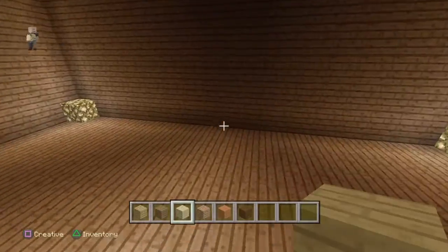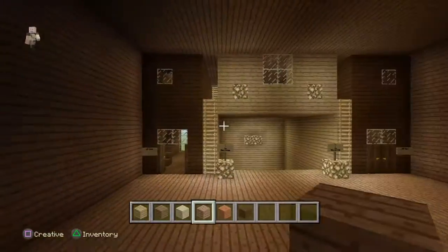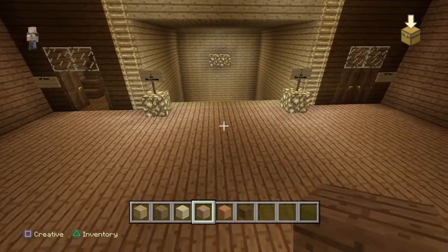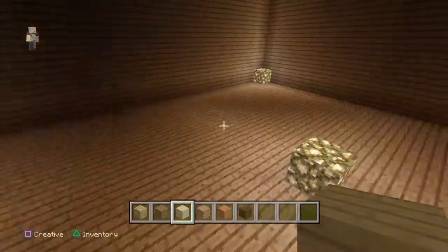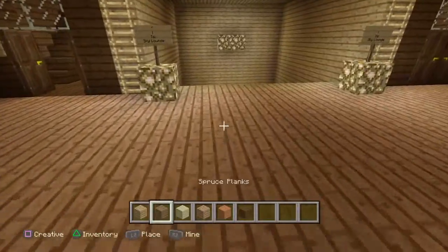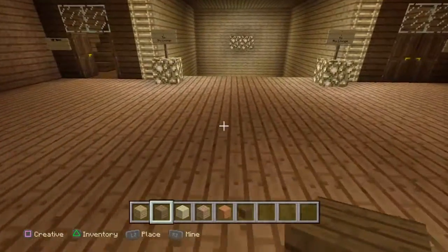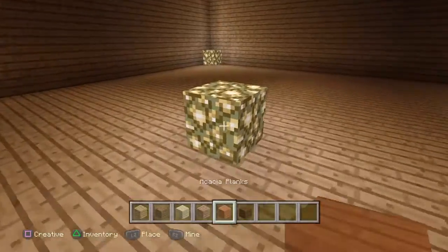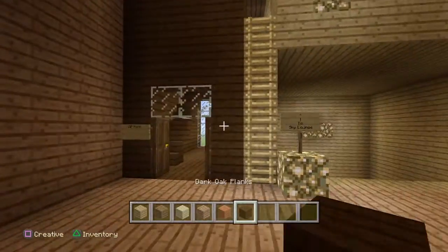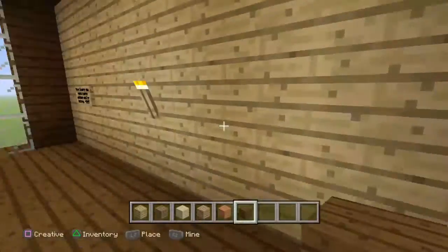Going in order from small rooms to big rooms: the jungle wood is for expansions to the property as well as standard rooms, which are small rooms for small budgets. The birch wood will be deluxe rooms, which are slightly bigger than standard but still affordable. The spruce planks will be moderate rooms, which are bigger and a bit more expensive. The acacia planks will be the suites, which are even more expensive and even bigger. And the dark oak, which I've already set up, will be the VIP rooms — the biggest and most expensive rooms of them all.